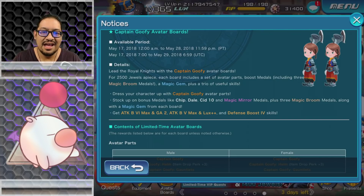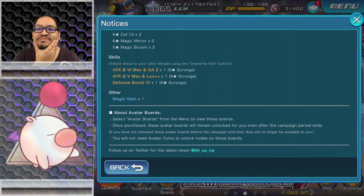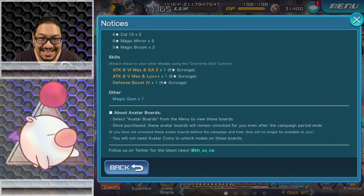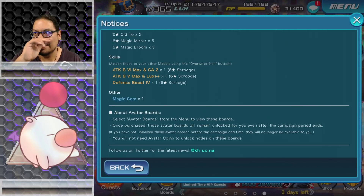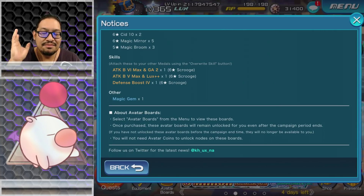They should have just done Defense Boost 3 Max. Contents of the avatar boards: Captain Goofy Helm gets an item drop perk of 3. If you buy both avatars you're looking at two Attack Boost 6 Max, two AB5 Max, and Lux++. These are not your regular Lux+ skills — these are Lux++ — which I guess gives double. I did a quick look and couldn't find the exact percentages. If anyone knows exactly how much a Lux++ gives, please let us know down in the comments.